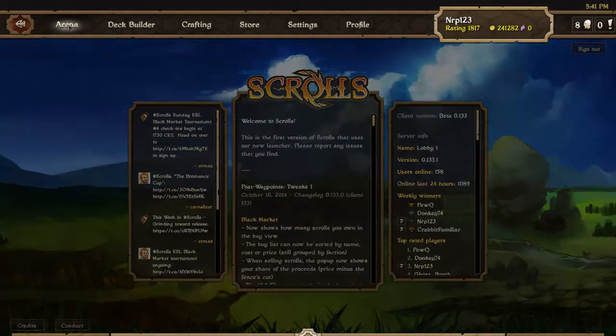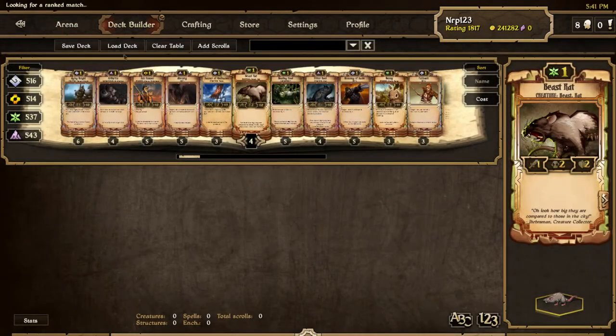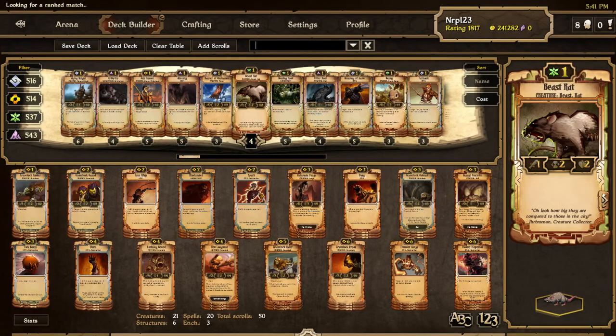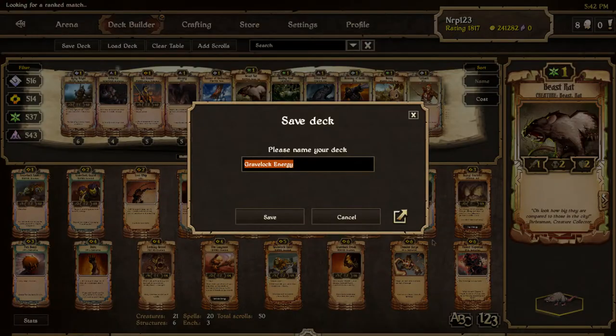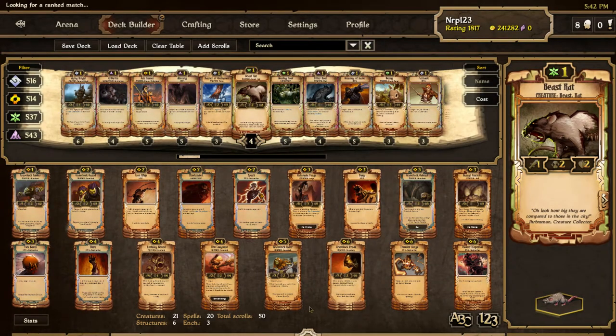What's up scrollers, it's Nerp here and today we're gonna play a ranked match with Gravelock. There'll be a link to the deck in the description below. I'm starting to stop doing that thing where you copy-paste text because YouTube makes random hyphens appear, so instead I have a link to a deck on Scroller Orange's deck website. I did play this deck a lot right when Waypoints came out because it was doing really well, but since then I stopped playing for a while because it just didn't do that well anymore.